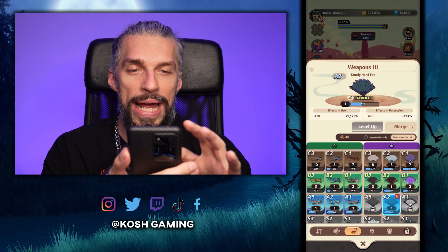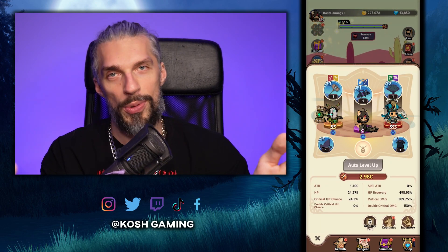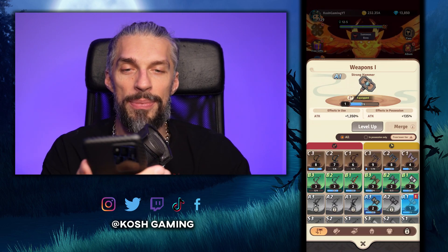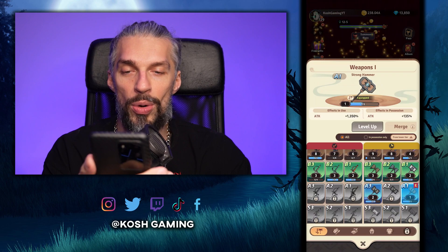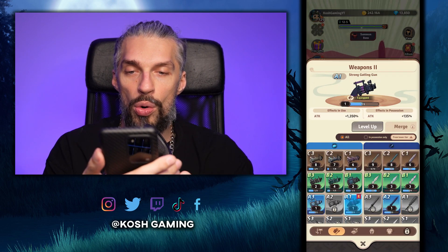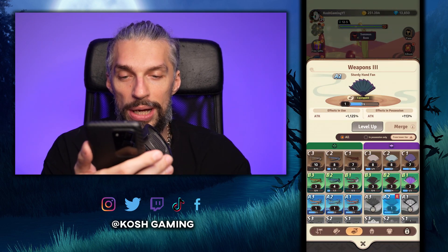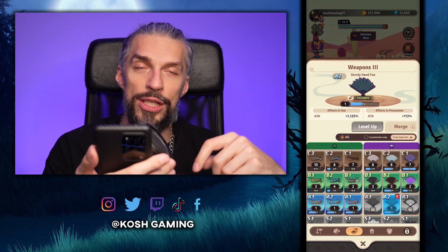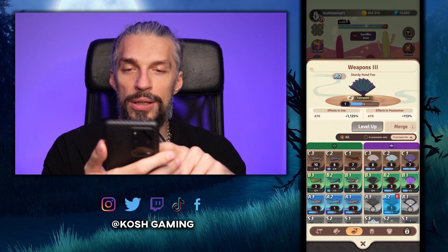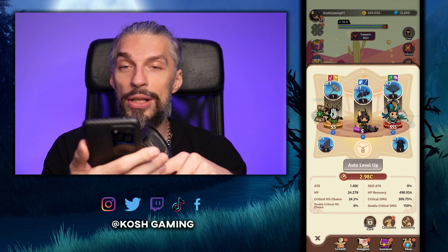On the equipment screen, each weapon has two types. The first slot can be either swords or hammers — go for the highest tier one. We have an A1 top-tier hammer so let's use that. The second slot is medium-range weapons like spears and gatling guns — we have a strong gatling gun so we'll use that. For long range we have a crossbow, but since we got an SSS-tier character we'll use the A2 fan instead.